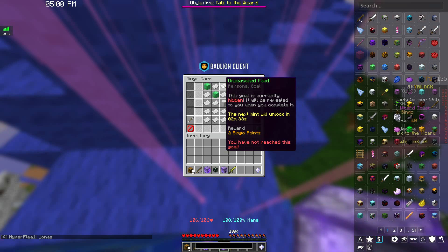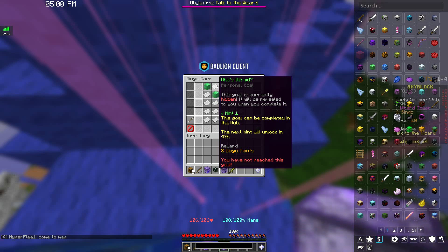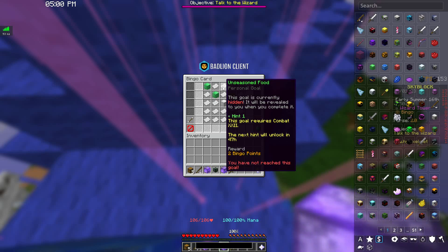And that is currently everything we know right now. We have the "Who's Afraid" goal that no one has discovered — all we know is it can be completed in the hub. We'll soon have the "Unseasoned Food" goal with a hint, and that goal requires combat 22. So I'm guessing it's going to be Crimson Isle related, since that's unlocked at combat 22, but we'll know soon enough.